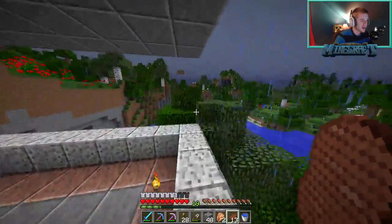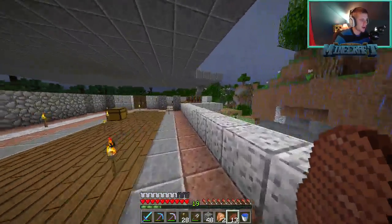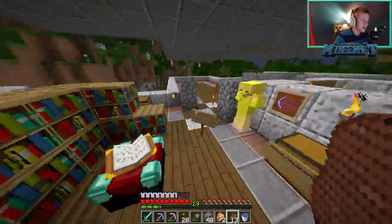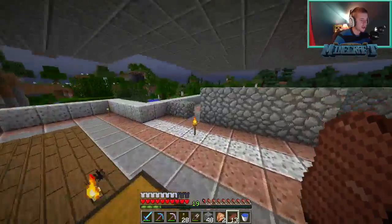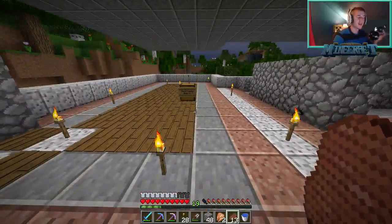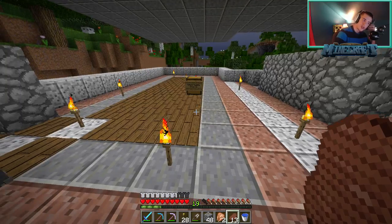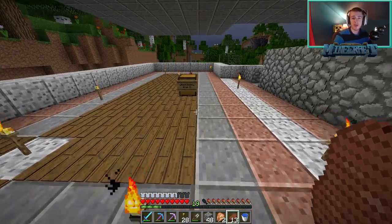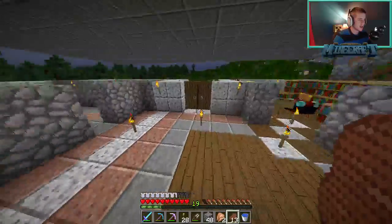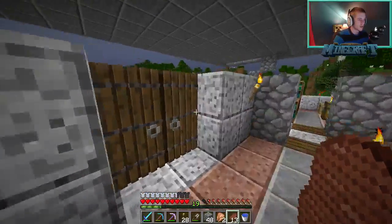Hello everyone, welcome back to another How to Minecraft episode. You guys on YouTube, got a couple people over here in the Twitch chat - if you haven't seen my Twitch, the link is down below in the description. Last episode we went and visited Balam and traded Choco gold horse armor for the rights to use Balam anytime we want, so we can go there and trade. We can get there through the nether portal over there.